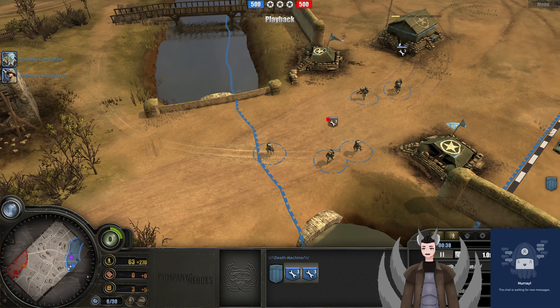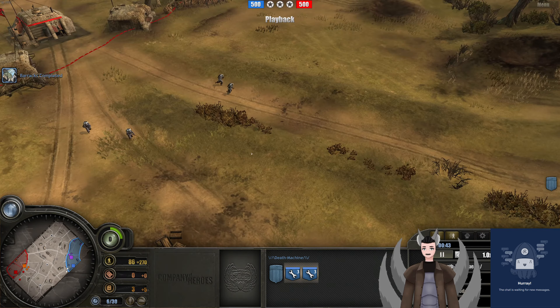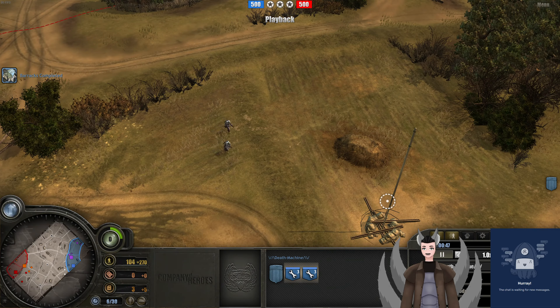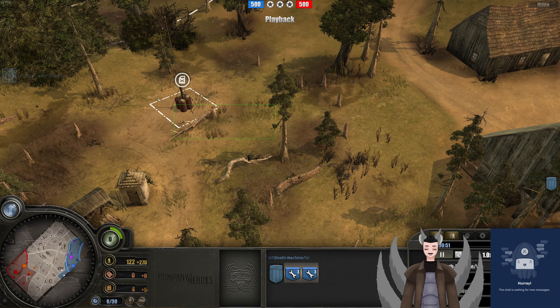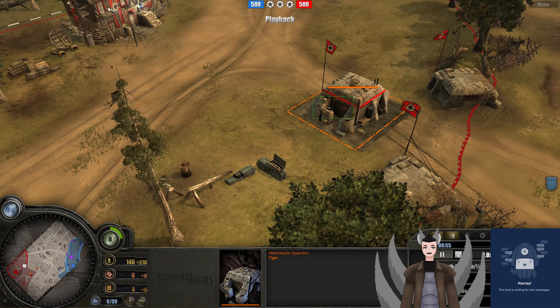Either way, we have the engineers pushing forward now to capture multiple points. We do have these pioneers — multiple pioneers, four squads of pioneers — all of them going down south, not a single one even heading up to this fuel point here. I'd probably send at least one up here to capture that point, where I have something being deployed out.